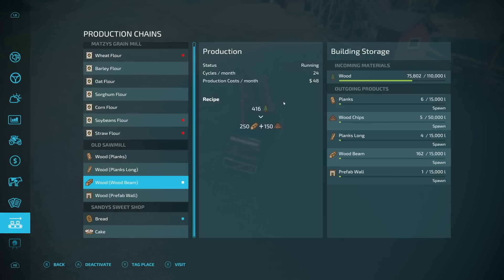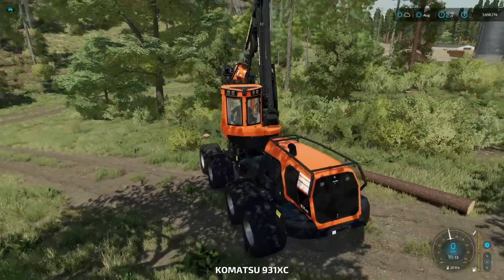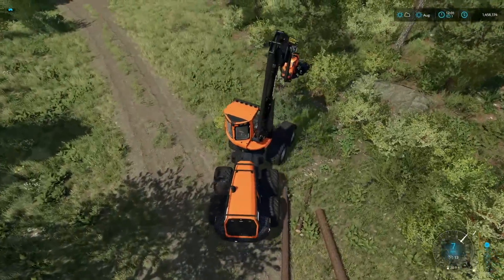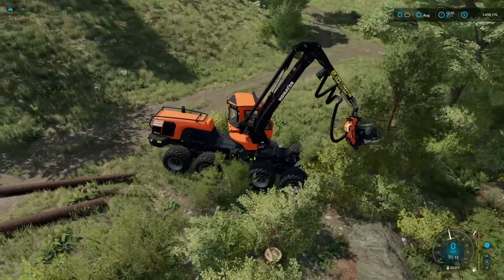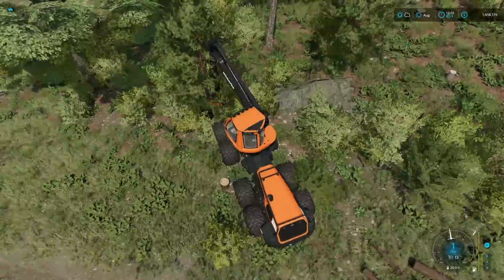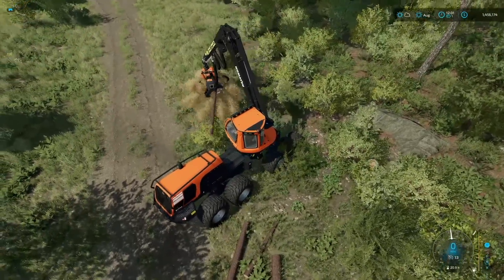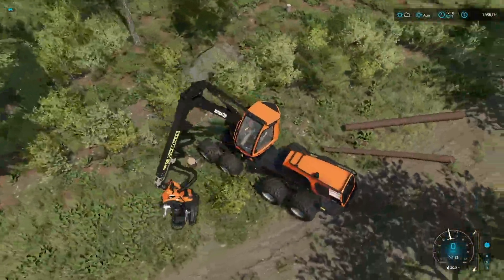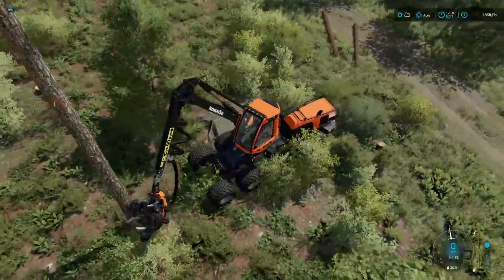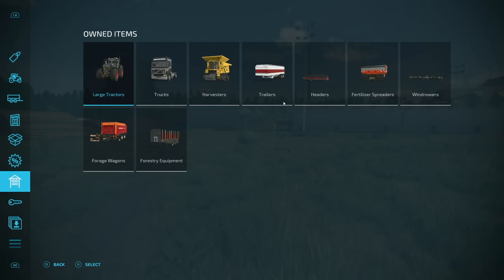I got bored sitting here waiting on the thing to finish that load and unload. What I decided to do is deforest the entire hill — the whole thing. One thing I'm gonna do is go through and delete all of the stumps, but after that I think I'm gonna come through and plant some trees — kind of get some trees ready to grow back. Have some extra trees, wait a few years and let them grow back.